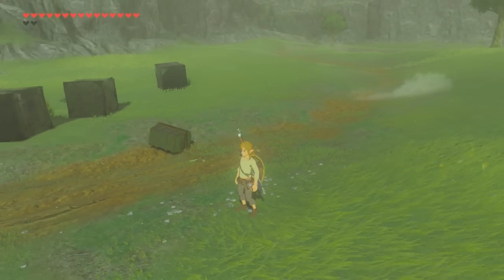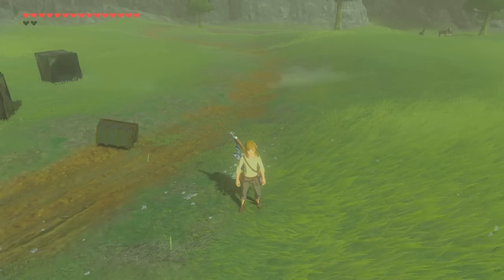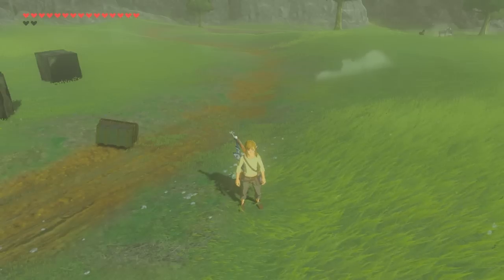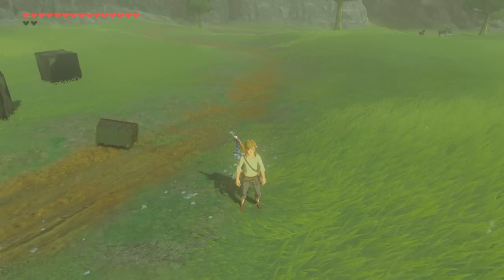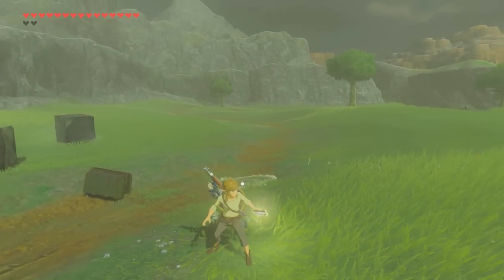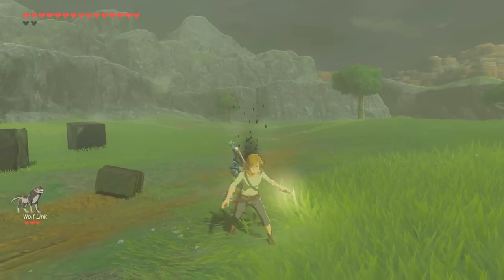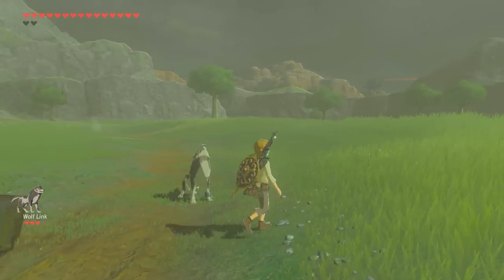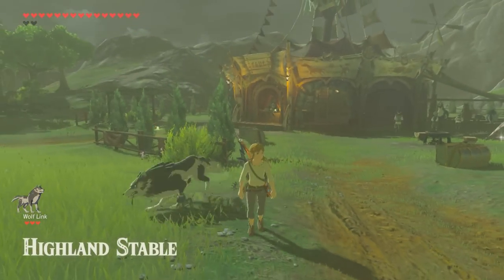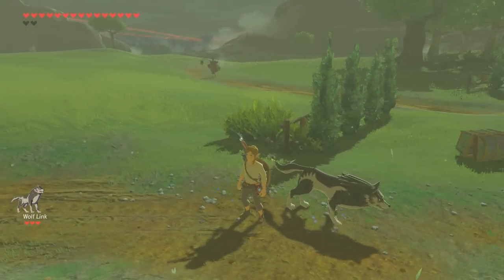We've already done the 30th anniversary amiibo before, so we'll save them for last. First, let's try Midna and Wolf Link — the one that came with Twilight Princess HD. Nintendo actually sent this with us in the box, so I'm guessing it's pretty important. All right, we have Wolf Link, so he can help us take down enemies or find stuff for you to pick up.